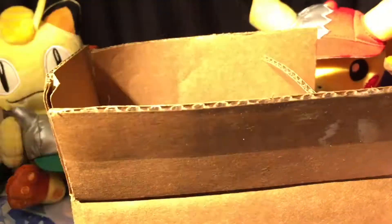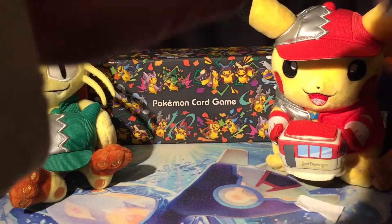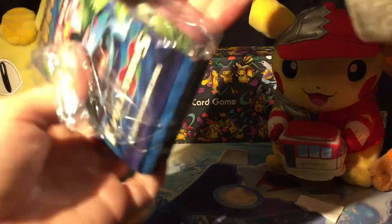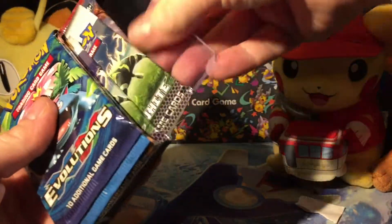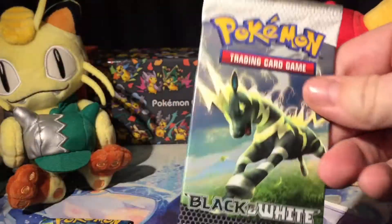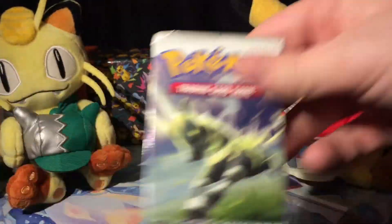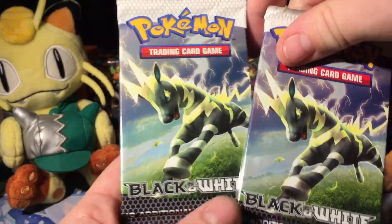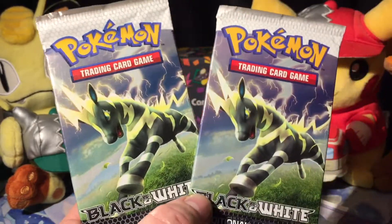All right, so what do we have in here? Oh, they're so protected. Get that bubble wrap out of here. All right, so here are the packs — boom, we got an Evolutions. Let's see what else is in here. I'm not sure what this is. And then there we go — there's that Black and White pack we were looking for, and the other one. Boom, two Black and White packs!